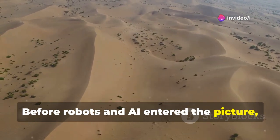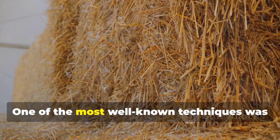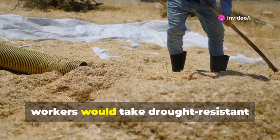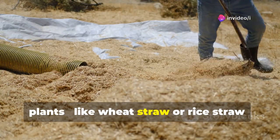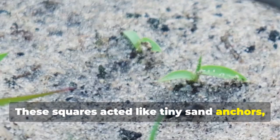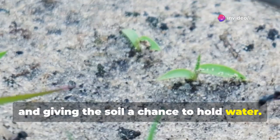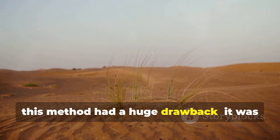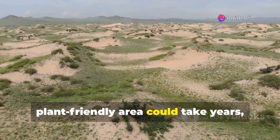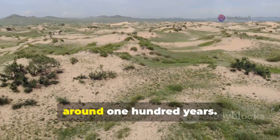Before robots and AI entered the picture, China's fight against desertification relied heavily on traditional, labor-intensive methods. One of the most well-known techniques was the straw-weaving sand fixation method — workers would take drought-resistant plants like wheat straw or rice straw and carefully lay them in the desert to create small squares. These squares acted like tiny sand anchors, slowing down the wind, trapping loose sand, and giving the soil a chance to hold water. While effective, this method was extremely slow and exhausting, and covering the entire Tengger Desert using it alone would have taken around 100 years.